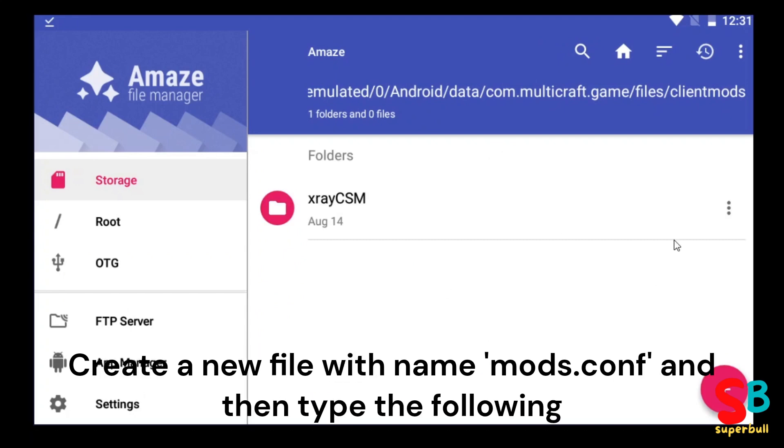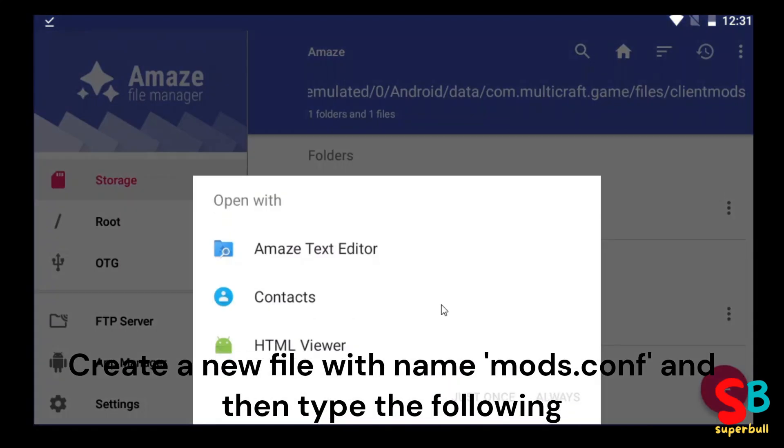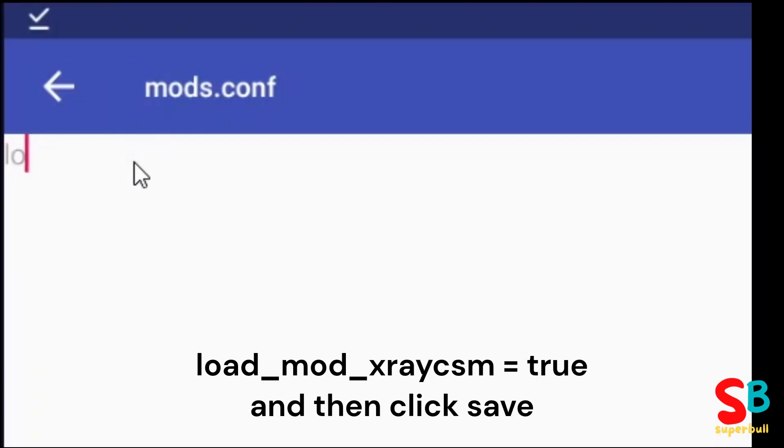Create a new file named 'mods.conf' and type the following: load_mod_x-ray_CSM = true. Then save the file.